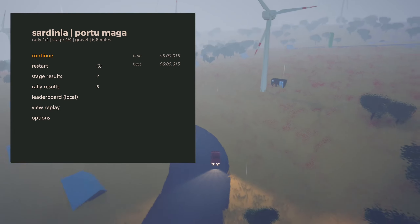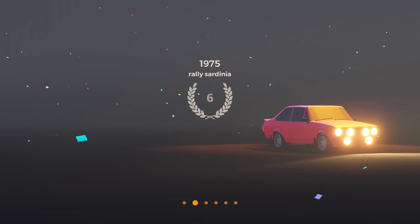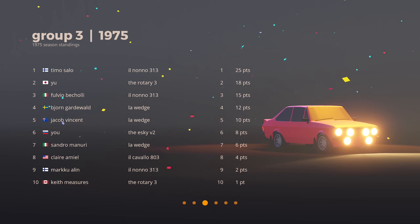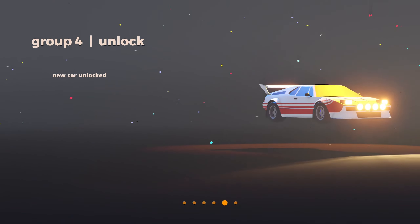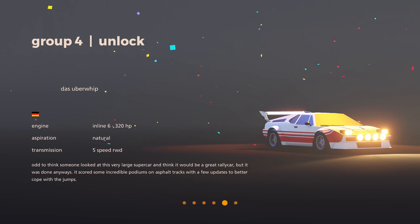The rally results show we're in sixth place — that's not great. Pretty damn shitty. The ESky V2 is just not a good car — I am not particularly happy with it and I'm definitely changing the car. We unlocked the Uber Whip, which is obviously a German car. Someone looked at this very large supercar and thought it would be a great rally car — but it was done anyway, and it scored some incredible podiums on asphalt tracks with updates to better cope with the jumps.